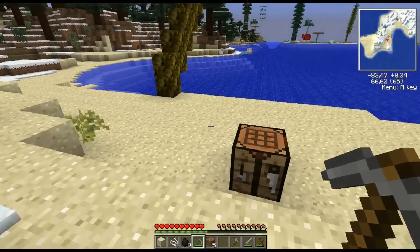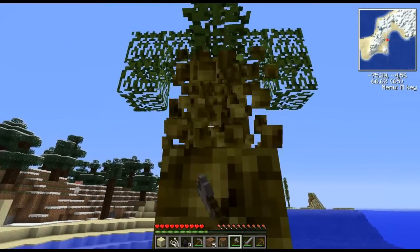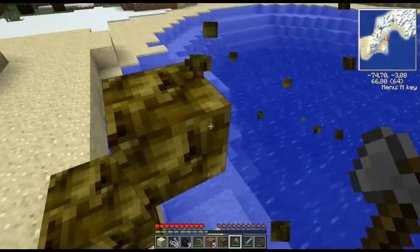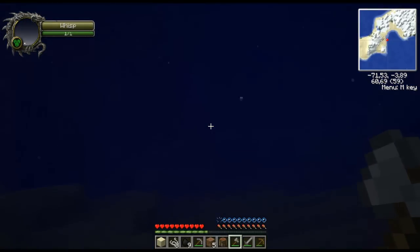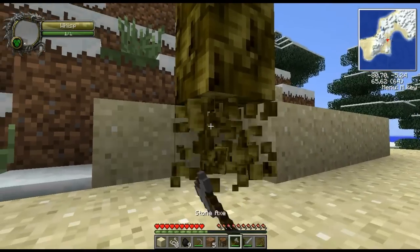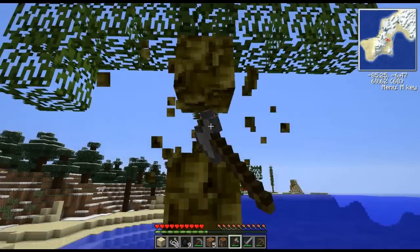I actually have exams next week, so that might also be a part of why I'm trying to relax at the moment. Give me some palm tree wood. Talking about palm trees — I actually wanted to install the Tropicraft mod, so I added like three new biomes. There's a wisp, so an Anglerfish should be nearby. So I could add three new dimensions to my world so I can just explore those and be happy for a long while, because those things are big — Tropicraft, Twilight Forest.